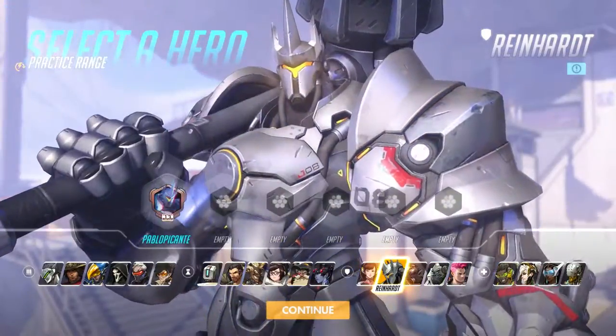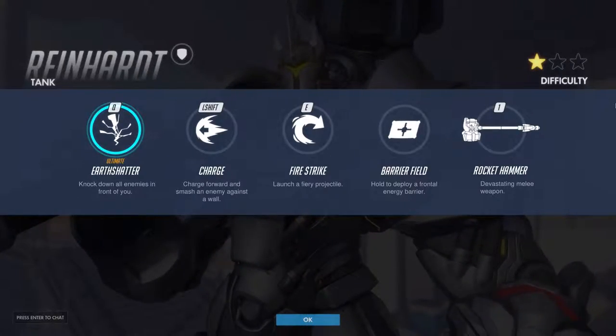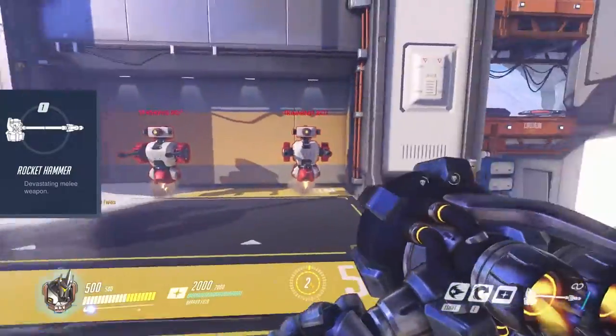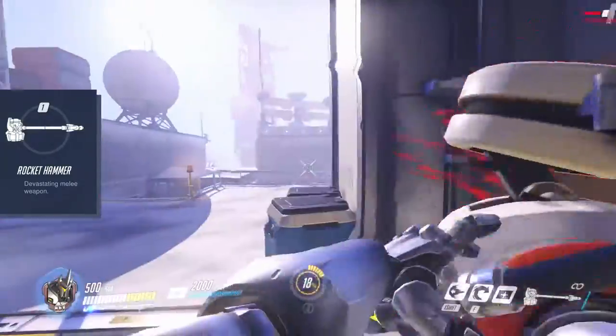Second tank hero is Reinhardt. Reinhardt is the only hero relying solely on melee combat, but has several abilities to close the gap to ranged opponents. He comes with 300 HP and 200 armor. Reinhardt's rocket hammer is a melee weapon with a wide swing that knocks enemies around and deals heavy damage.